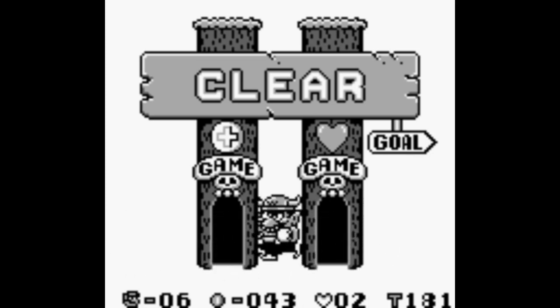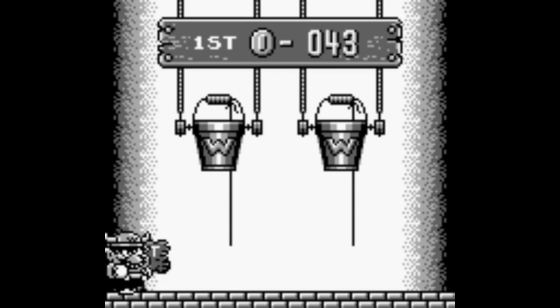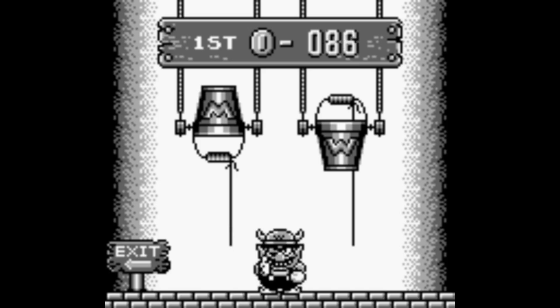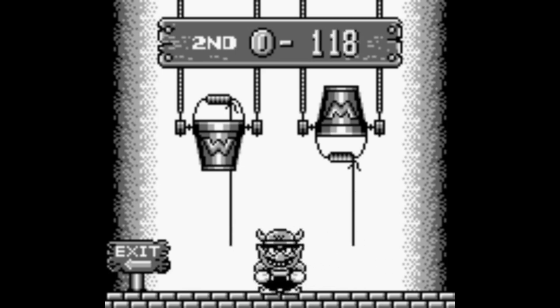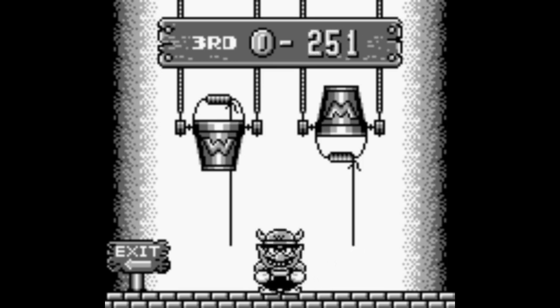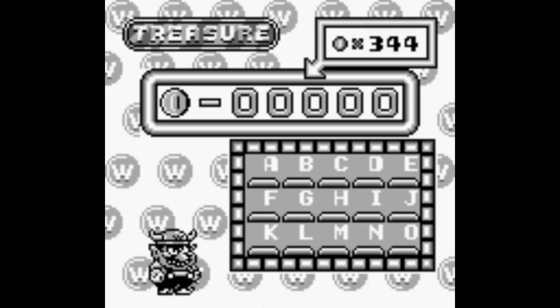After each level, you're presented with the clear games. You can play a coin game or a heart game. I don't usually do this — the heart game is not worth it and the coin game is gambling. But just to show what they are: you pick a bucket, and if you're lucky you get a bag of money which doubles your coins. If you pick the wrong bucket, you get a big weight dropped on your head and it cuts your coins in half. Then at the end of the level, you put your coins into your stash.